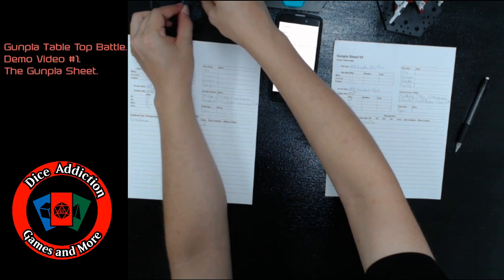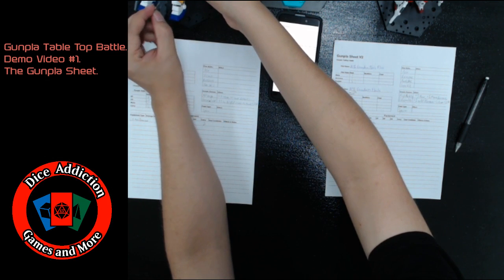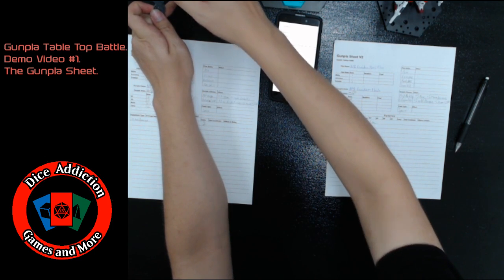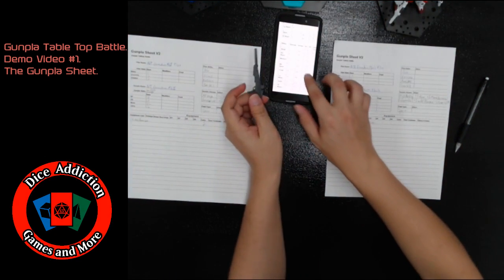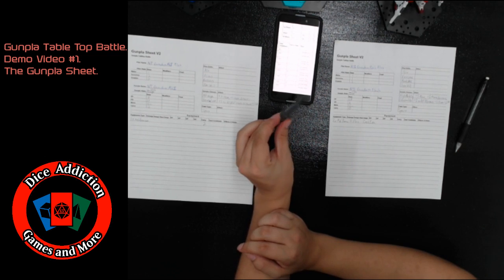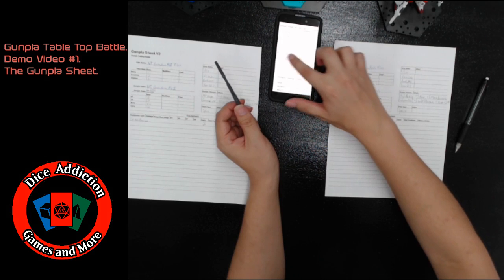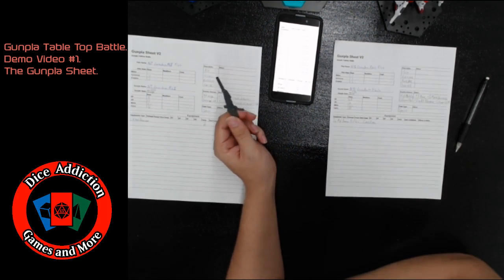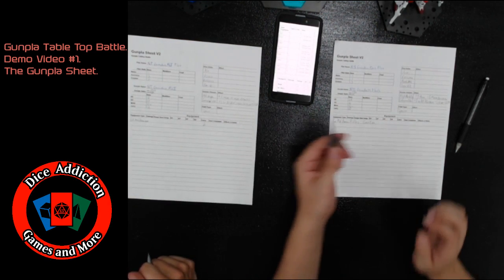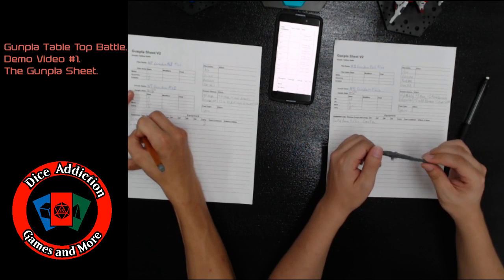Next up, we're going to go ahead and size Canon's weapon. Canon's rifle definitely reaches to the torso of his Gunpla — about halfway up, actually. It is bigger than the torso but not bigger than the full Gunpla, so it is going to be a large beam rifle. The carry cost for a large beam rifle is two each. Canon's going to write down '2x large beam rifles' and in the carry section he's going to write down two.